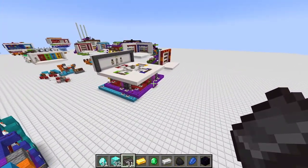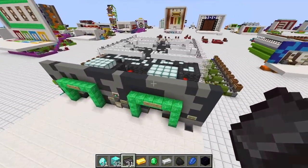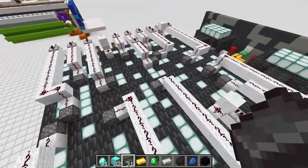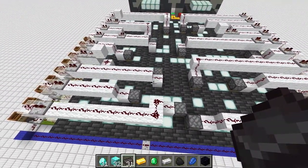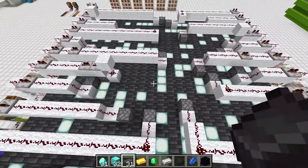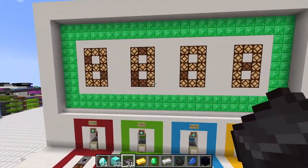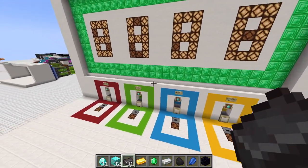Here we have the maze, where you have to run through a randomly generated maze within a certain time. There are about 24 different pistons pushing walls up and down, so every run is different — you'll never have the exact same maze twice. And here's a machine where you can currently win up to 2,490 diamonds, which is insane.